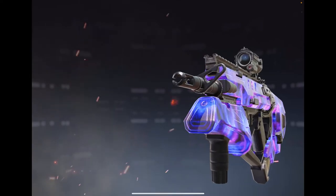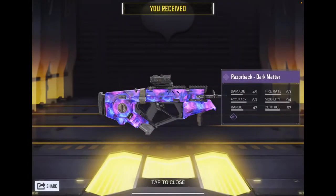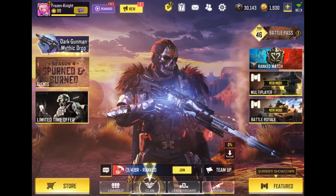There we go boys! The power of money, baby. Razorback Dark Matter — looks nice, I like it. Let's equip it.